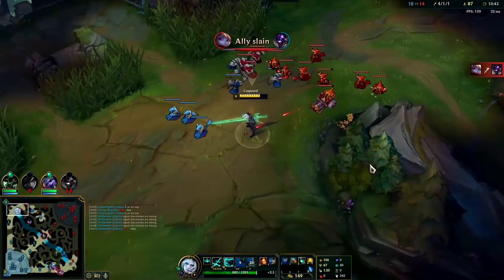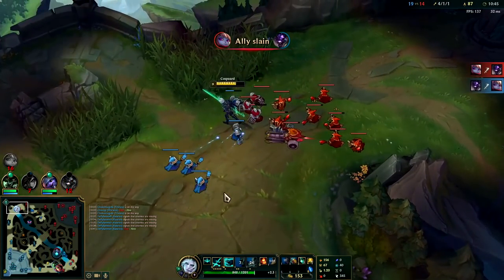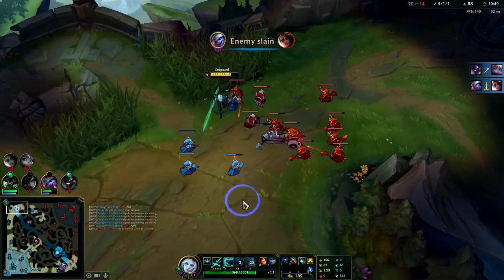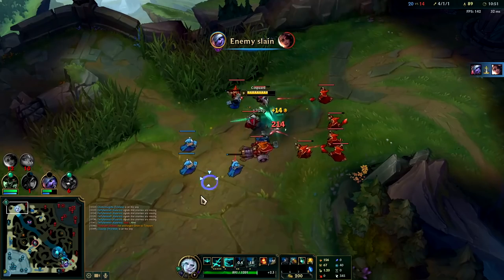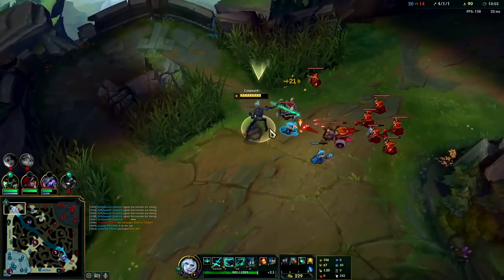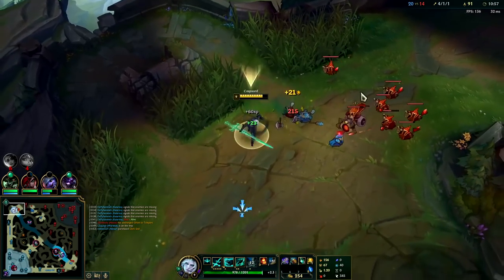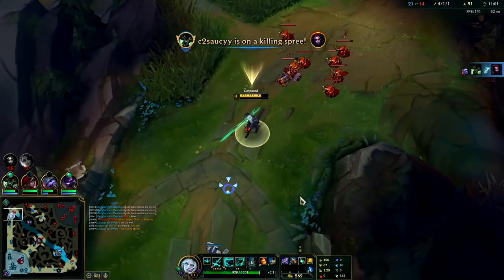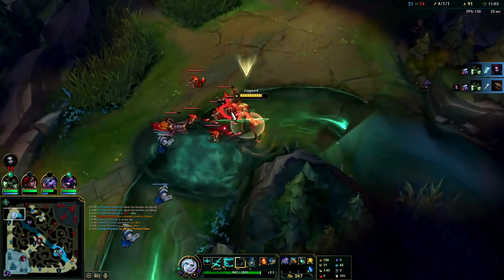Nice little trade for us and we can freeze if we want to. Our laners aren't losing too hard — for the most part they're going even. So by freezing I'm not risking losing my base. If your teammates are really far behind, freezing can actually be bad because you'll lose so many turrets since you're not interacting with the rest of the map.